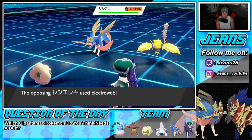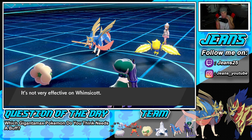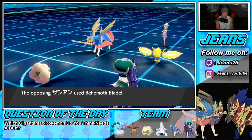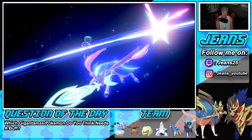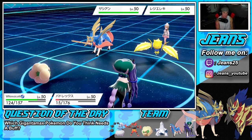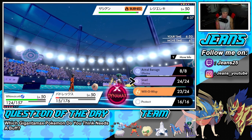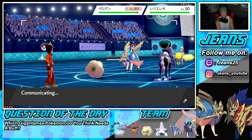He doesn't Protect — we're setting up tailwind. He just Thunderbolts, which is fine. We're hoping he doubles into Whimsicott so it takes out Whimsy. Behemoth Blade comes in — go after Whimsicott please. It doesn't take out Shadow Rider Calyrex, but it doesn't KO Whimsicott either. We get an extra turn, and now I can actually just go into Astral Barrage and Moonblast and double down into Regieleki.